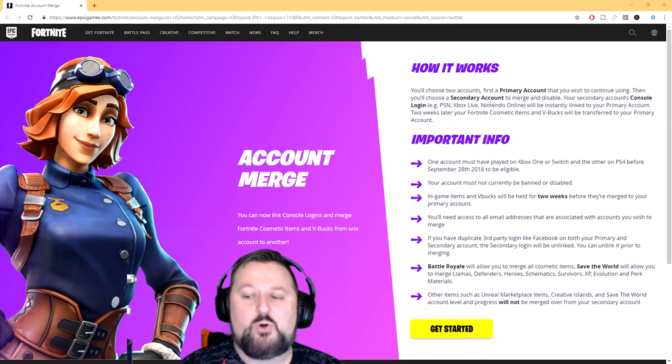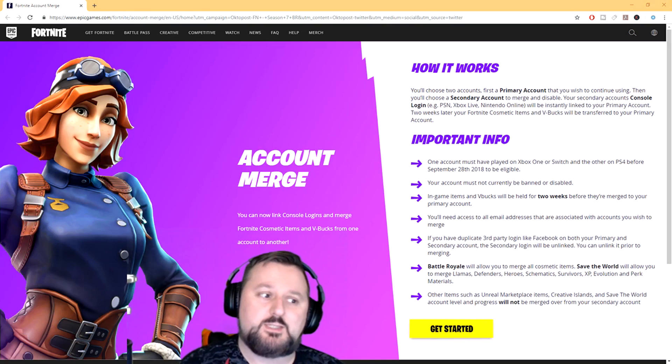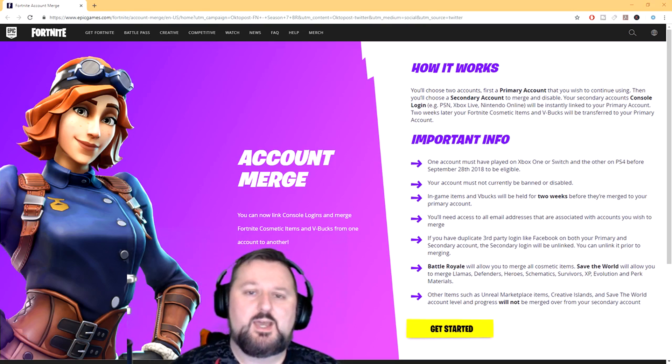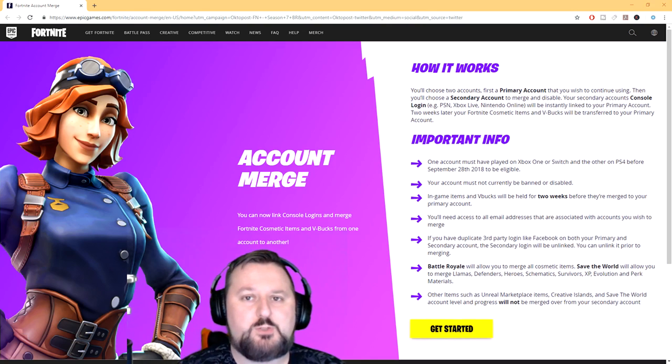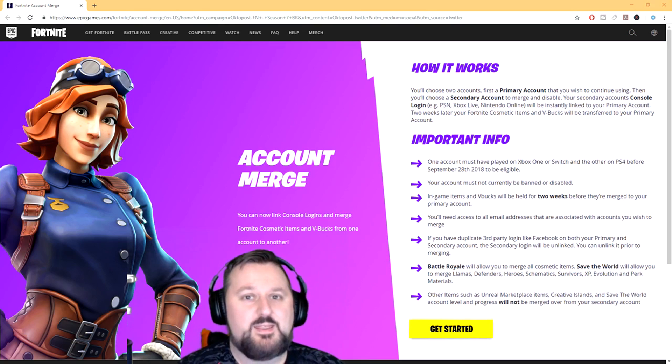All you do is hit 'Get Started' and it'll ask you to log in with your first account, then allows you to log into your second account, and then you click merge. Remember the first account you put in is your primary account — that's the one you're going to continue using. The secondary is the one you just want to grab the stuff off of and watch it disappear.